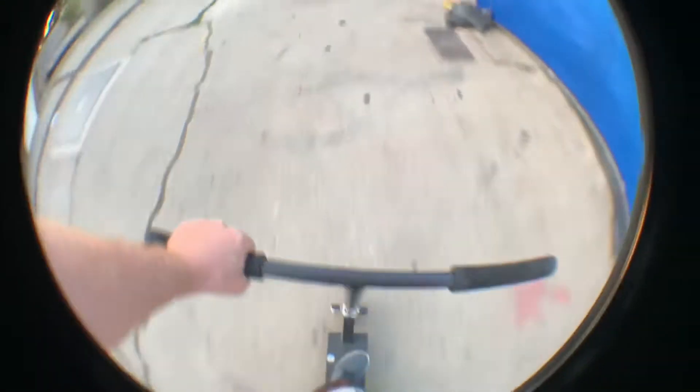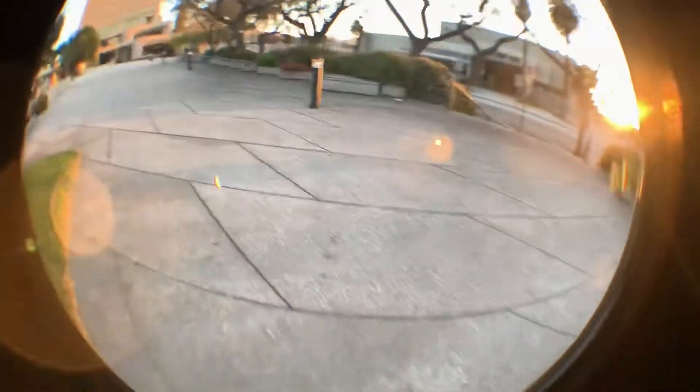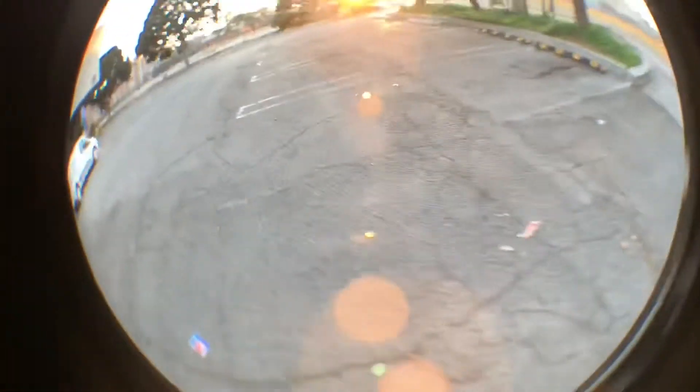We've gone towards the back of the police station but not all the way to the back. Let's explore. I want to see what this place has to offer spot-wise because I feel like I've found some good spots so far. We're back to that one spot — not seeing any other spots anywhere else. Now here's what I wanted to show you: these ledges can be configured into all sorts of ledges, like angle to angle. You could make a mani pad ledge, whatever. Looks like a whole lot of nothing so far.